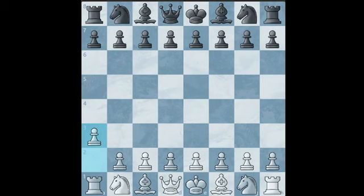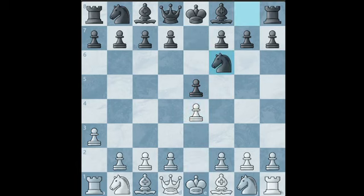Whatever move black does, you will copy him. For example, if your opponent plays e5, you will copy him by playing e4. And if he continues with something like knight to f6, you will play knight to f3. And if he takes, you take as well. So you can see how we are copying black.